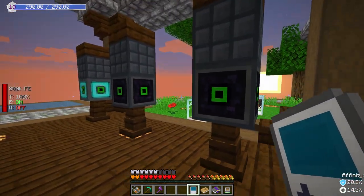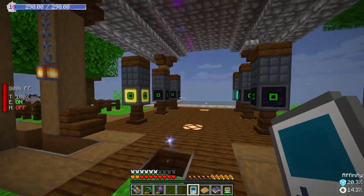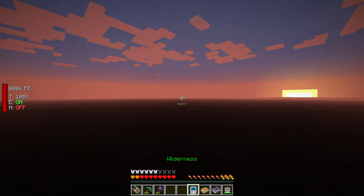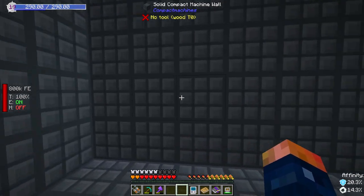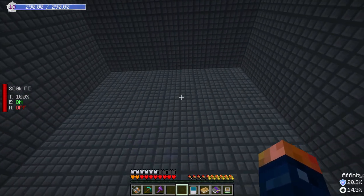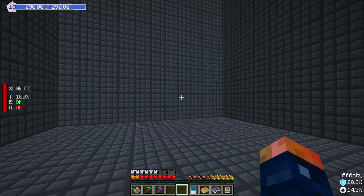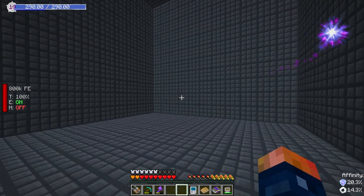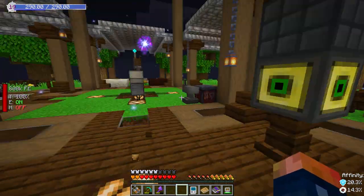I want to get more things inside compact machines and also label them so we know what we're getting into. There's a neat way that we could label these. I even want to get things like this in here, but the Botannia setup should easily be able to fit into the largest build. This is actually fully lit up and mobs can't spawn in here, so it's a great place to have a Botannia setup. You can even cover the walls if you want.